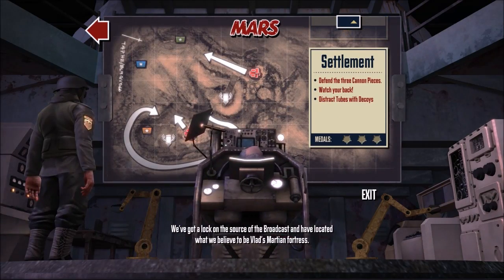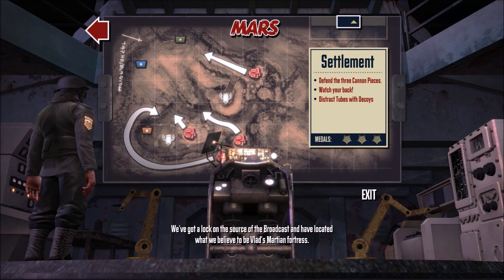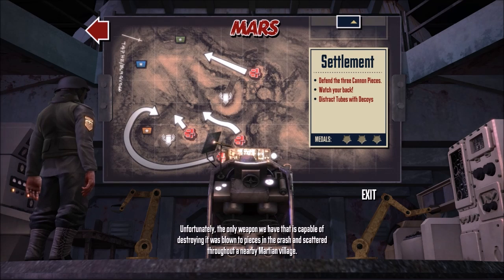We've got a lock on the source of the broadcast, and have located what we believe to be Vlad's Martian fortress. Unfortunately, the only weapon we have that is capable of destroying it was blown to pieces in the crash, and scattered throughout a nearby Martian village.